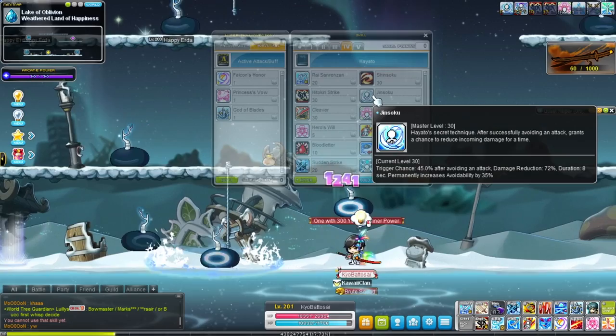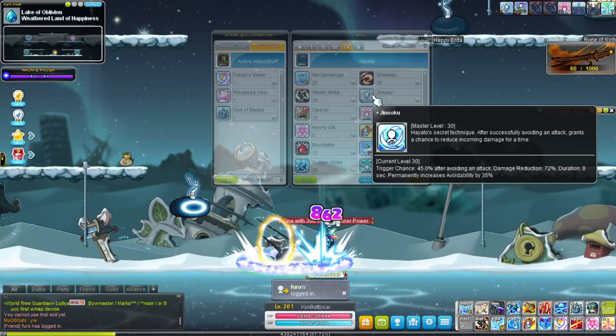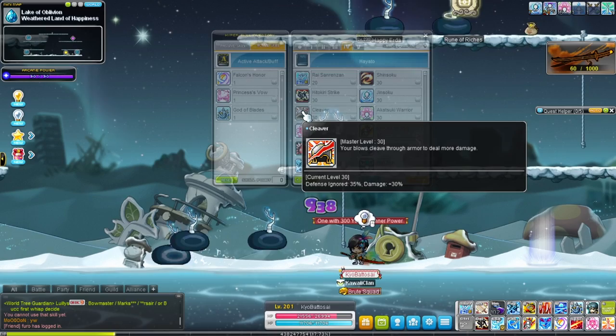Then we move on to Jinsoku, which gives a 45% chance that when you dodge an enemy attack the damage will be reduced, and it passively increases your avoidability. That can be pretty useful. I don't know if it works on percent HP attacks — I haven't tested it.